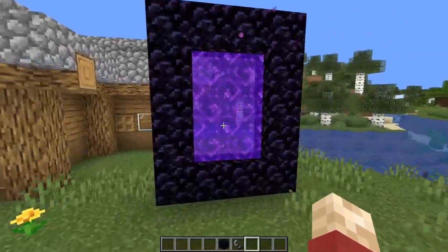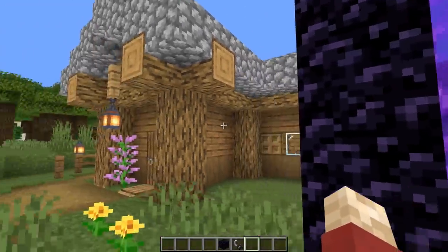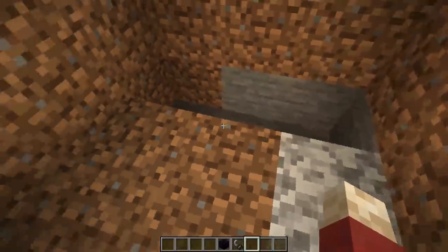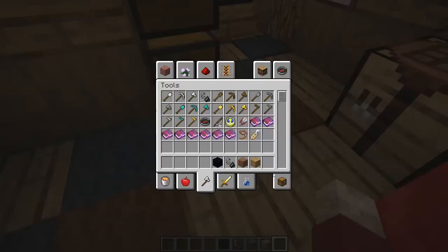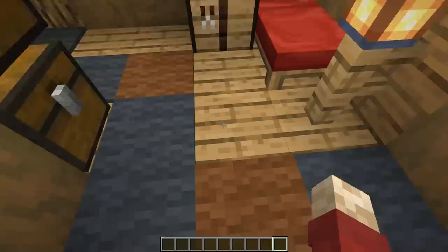Number eleven: thinking with portals. The portal makes probably the worst noise in Minecraft — it's so obnoxiously loud. So you can see where this is going: hide more than one portal underneath their base and in close proximity to their main portal. It's so annoying — it's really, really annoying.